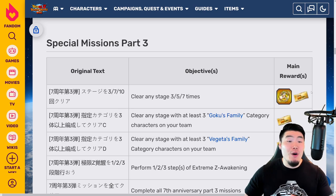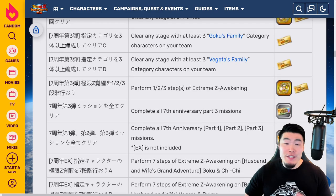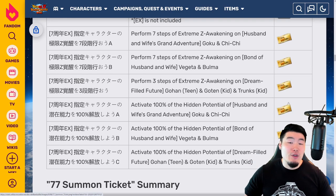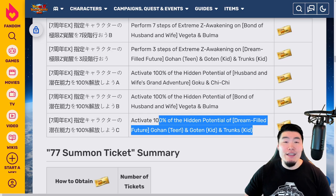Quick rundown of all the Part 3 missions: 1 ticket for 7 stage clears and 10 stage clears. 1 ticket for clearing any stage with at least 3 Goku's Family category characters. 1 ticket for clearing any stage with at least 3 Vegeta's Family category characters. 2 tickets for performing Steps 2 and 3 of any Xtreme Z Awakening. Then 2 tickets for fully Xtreme Z Awakening Goku and Chi-Chi, 2 for Vegeta and Bulma, and 2 for Gohan, Goten, and Trunks. And 1 ticket each for fully activating the Hidden Potential of all three units.